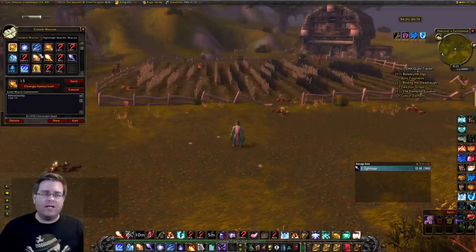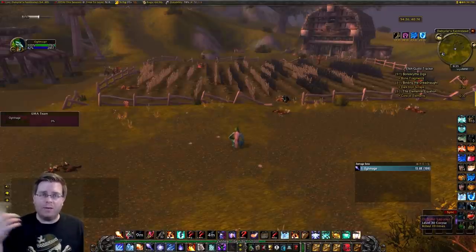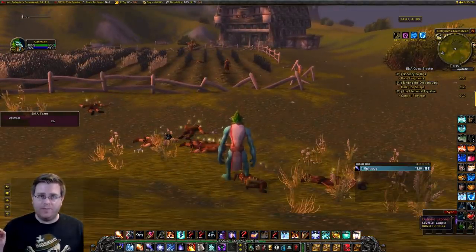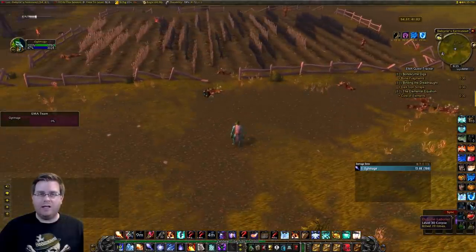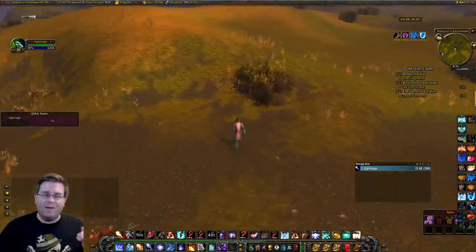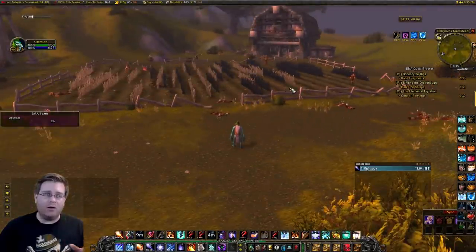A cancel aura is a macro — it's slash cancelaura space Ice Block. What it does is render in-game quicker that you're coming out of Ice Block, allowing you to very quickly cancel it, nova, and get away from the mobs, stopping their leeway and not taking too much damage. If you go into Ice Block with 30 health and no Mana Shield at this level, you're probably going to die. But with 80 health, the cancel aura will let you get off that nova so much quicker, taking fewer ticks of damage.